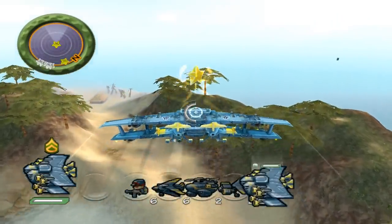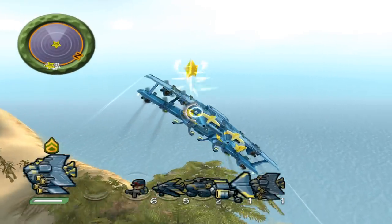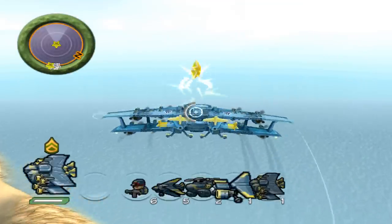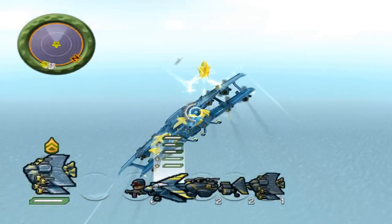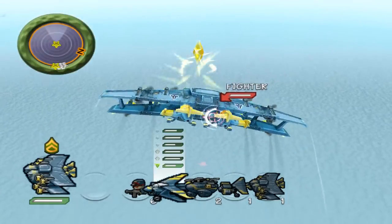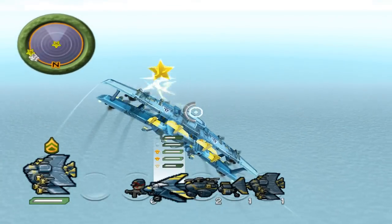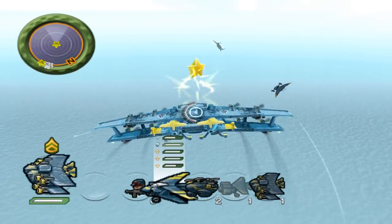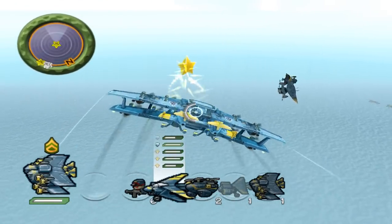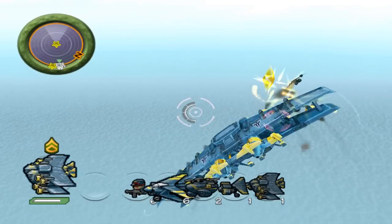I'm kind of glad I went after those fighters because when I got there I noticed they were acting really weird — I think this is a glitch some people already know about, but they were stuck in the water. I'd never actually seen it before myself but I thought it was kind of interesting. Also, my bombers appeared to be stuck in attack mode on the fighters, which is really weird and not very smart.